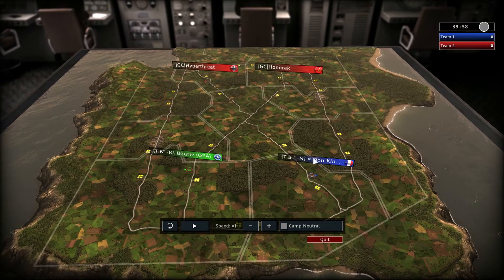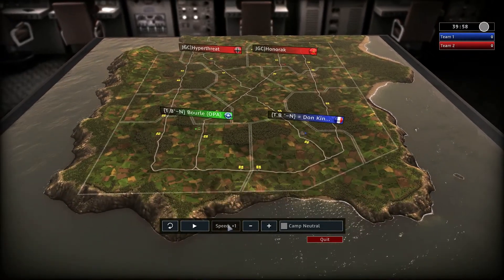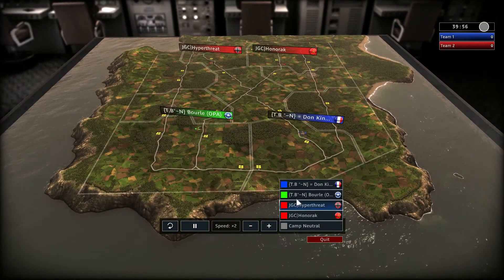Team Blue: we got Don King on the right side as a Frenchman, and over here we got Bourle as an American. Team Red: we got Hyper Thread as a German, and on the left side Honorek as a Russian. Let's just get it rolling and see what they're doing.